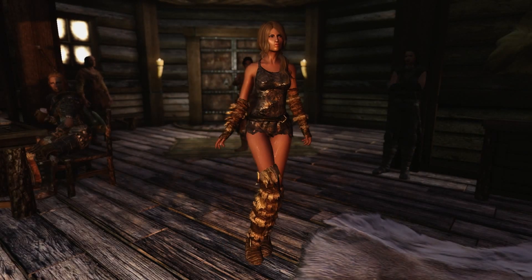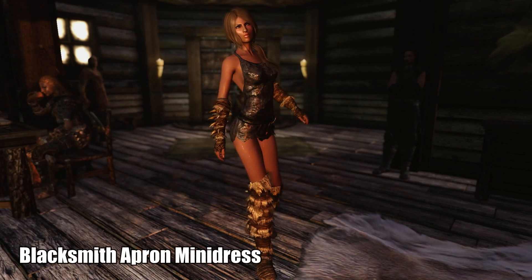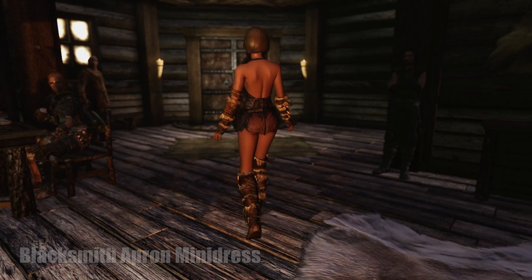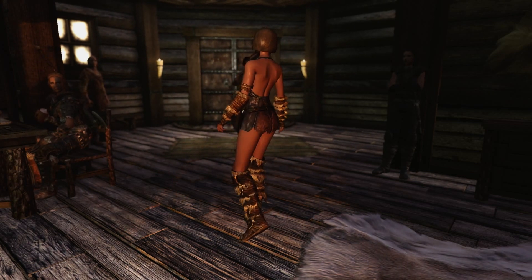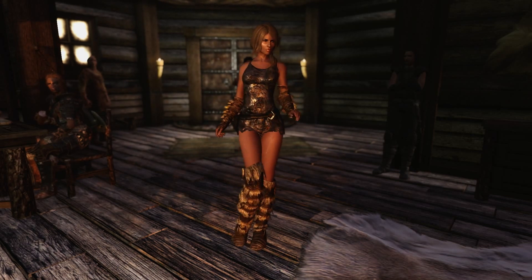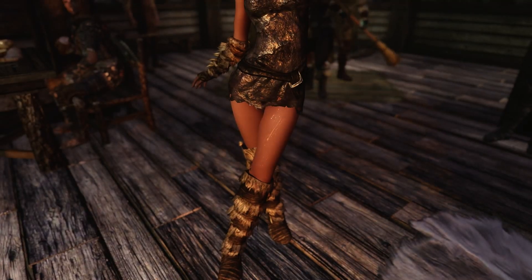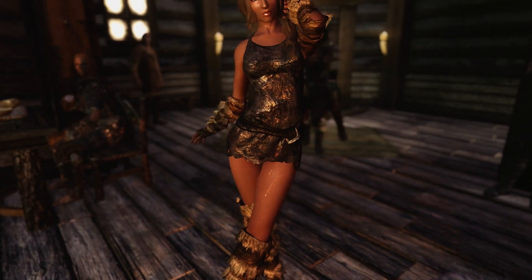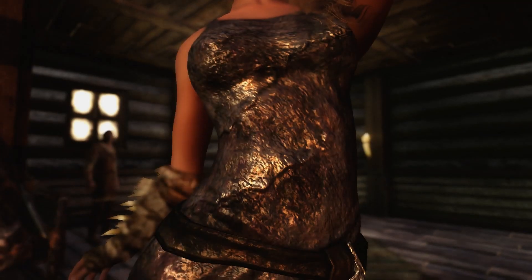The armor mod this week is not actually an armor — it's the Blacksmith Apron Mini Dress. It will not protect you from enemies or give you any armor ratings, but you can wear it when walking across town, chilling at home, or of course when you are making some weapons. I still don't understand how modders can take something very shitty and turn it into something to be proud of.